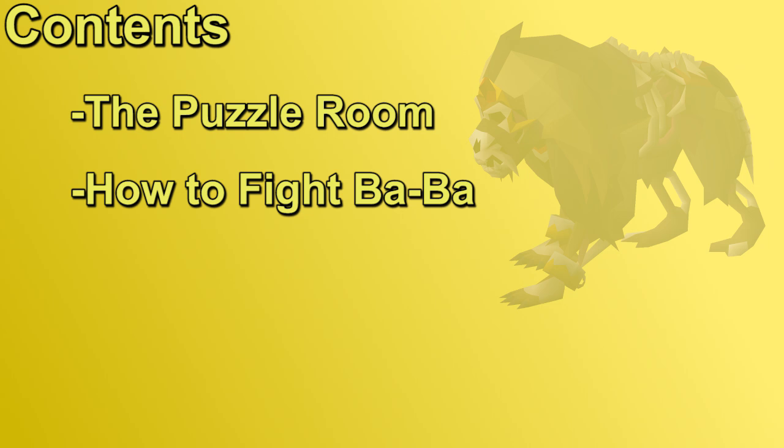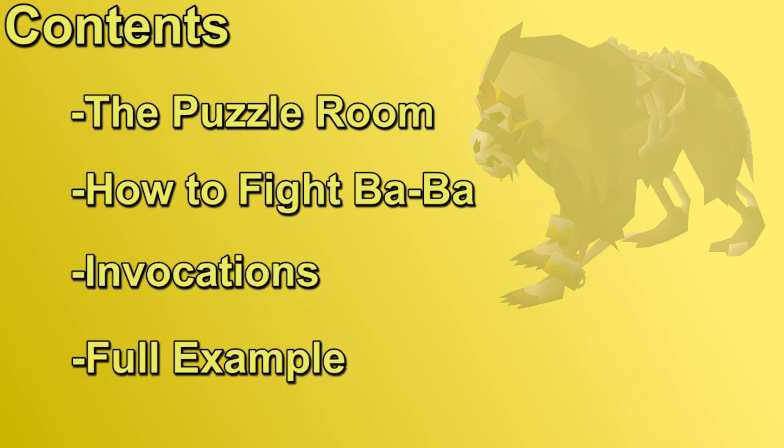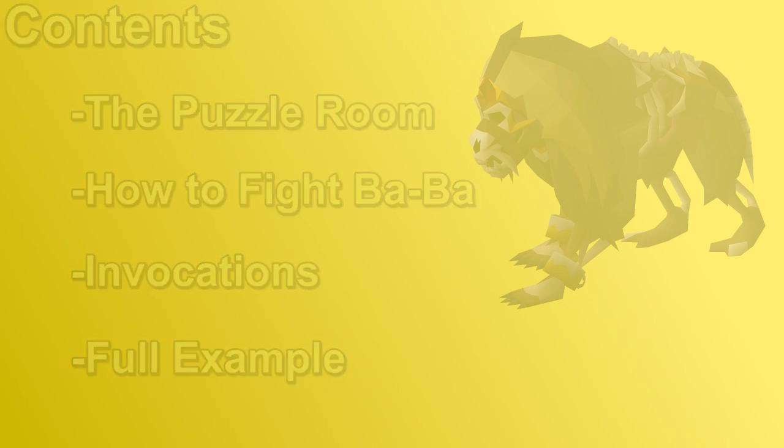In this guide, I will first go over the Puzzle Room, then I will discuss how to fight Baba. Once we go over that, we'll talk about the invocations that you can add to the fight. And finally, we'll go over a full example kill. There's a lot of details in this path, and a full example is going to be a little bit longer than the others, especially Zibak, so this guide is going to be a little bit lengthy, but hopefully it answers any questions you have about the Path of Epmechan.